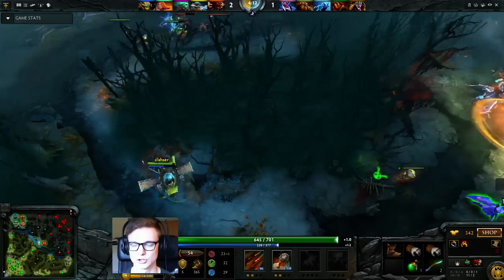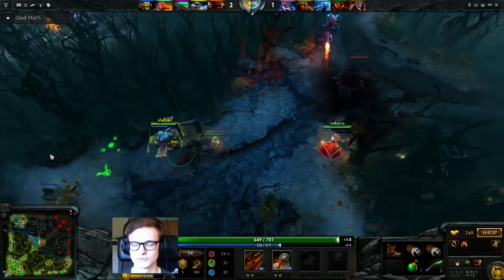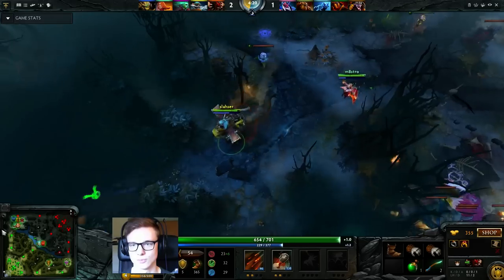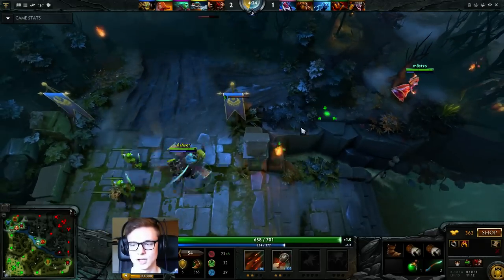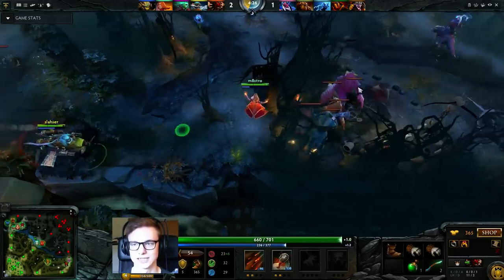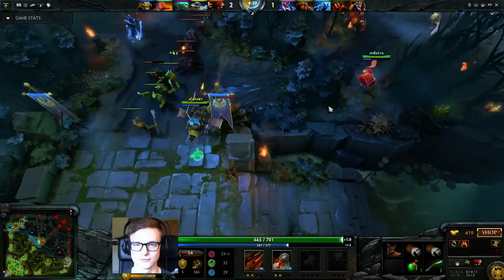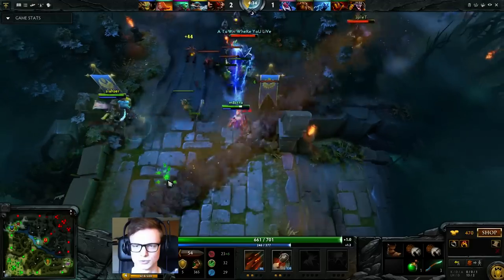Let's talk about Aghanim's Scepter and Gyrocopter, since this is a rather short game. Most of the time I was against a solo trilane, which leaves the rest of the four heroes on my team against two heroes. What I can do is — if I just get levels then I have done a great job. I get levels and farm and I prevent Razor from farming a lot.